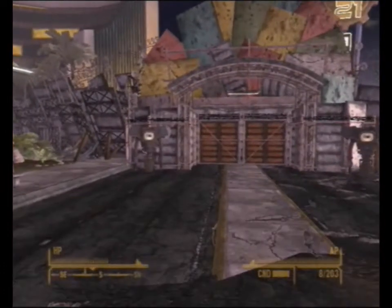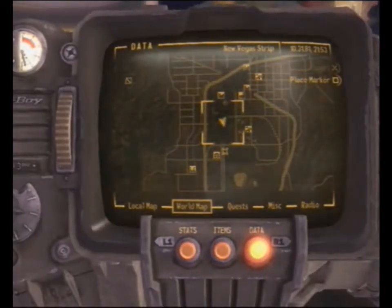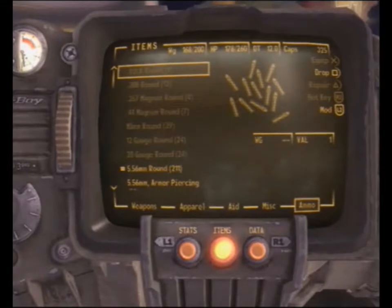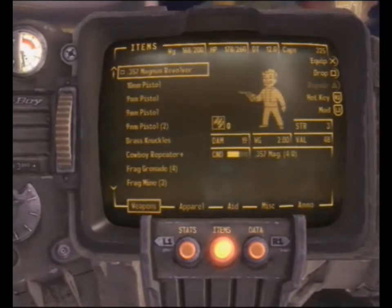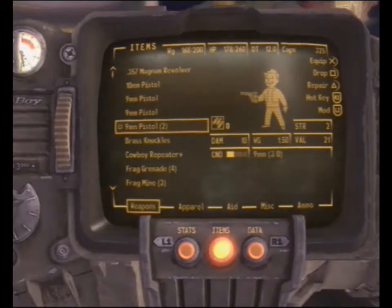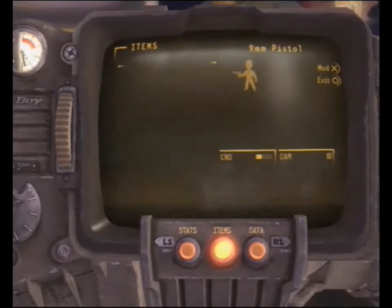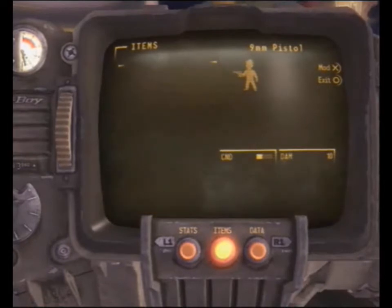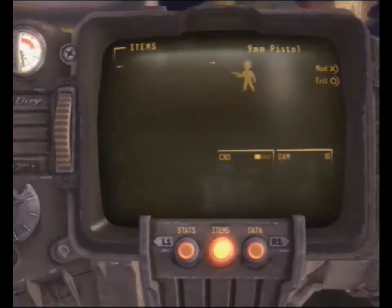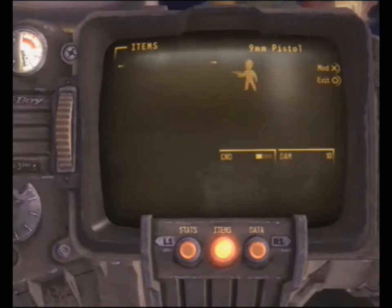I was talking about weapon modifications. If we bring up our Pip-Boy and go into items, then into weapons, and we go down to, say, the 9mm pistol — if you want to mod it, you hold down L2 and it comes up like this. Now I haven't got any mods to show you, but it's pretty self-explanatory. If you have a mod, it shows up on the list on the left. If you select it, it will add on to the selected weapon itself, not every weapon of that type.